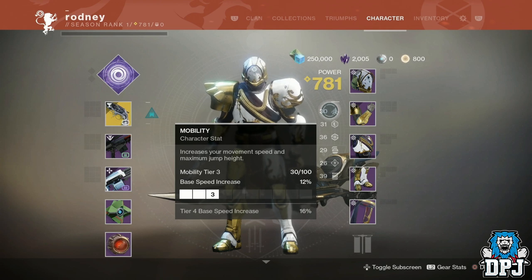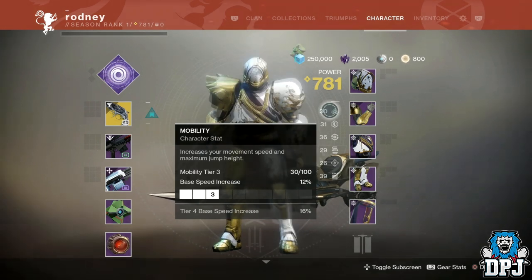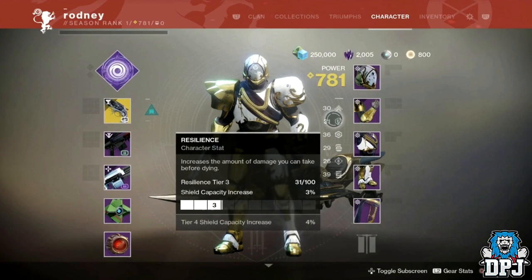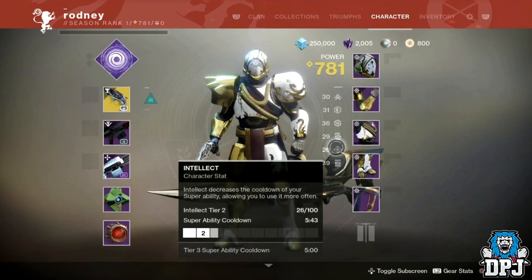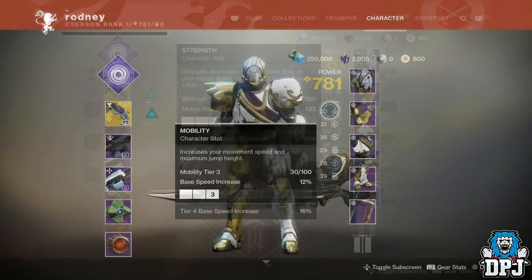Each one offers a unique trait for your guardian. Mobility increases your movement speed and maximum jump height. Resilience increases the amount of damage you can take before dying, by increasing your shield. Recovery increases the speed at which you regain lost health. Discipline decreases the cooldown of your grenades, allowing you to use them more often. Intellect decreases the cooldown of your super ability, and strength decreases the cooldown of your melee ability.